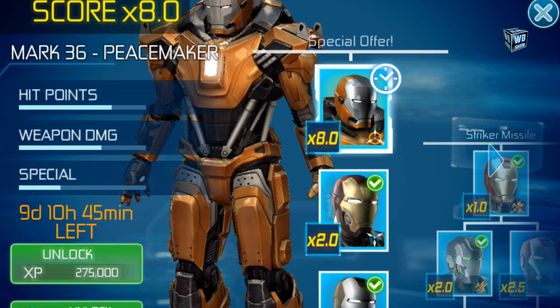You unlock it for 275,000 experience, or you can pay about 2,100 gems. This is the Peacemaker and it's only available for nine days and 10 hours — about 40-something minutes — so it should have been around 10 hours when I first saw it.